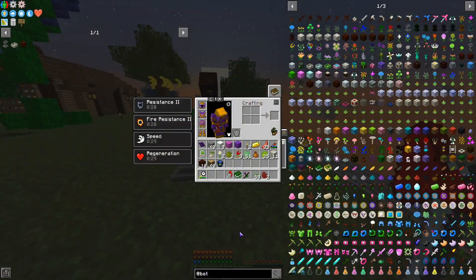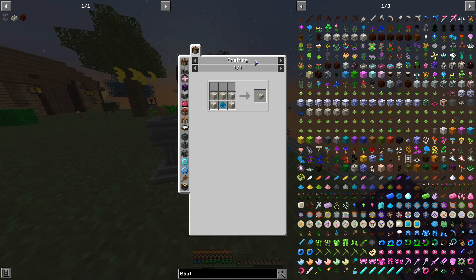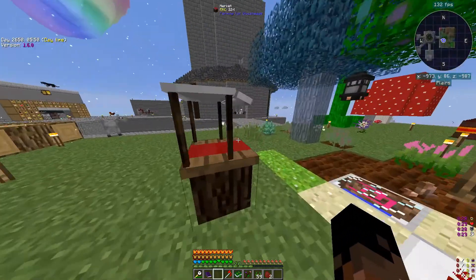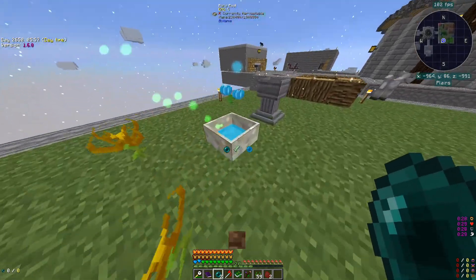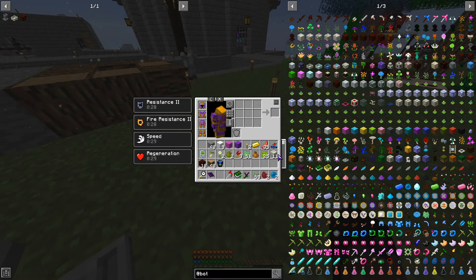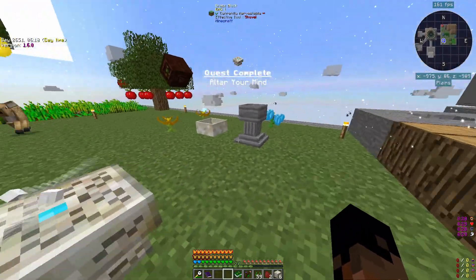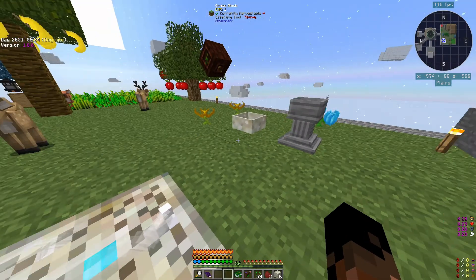The next thing we want to make is the runic altar. We need a mana pearl or mana diamond. To get those, just grab a pearl and throw it into the mana pool and it'll convert it. Then we craft the runic altar like this - there we go. I'll put it over here; it'll allow us to make different runes which we'll use later on.